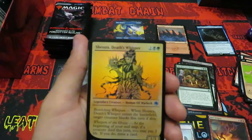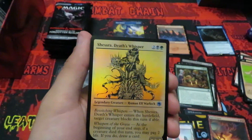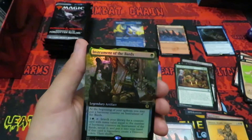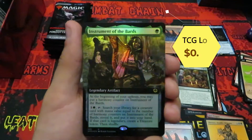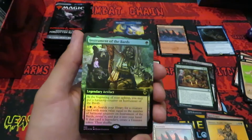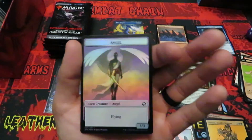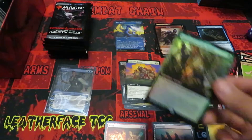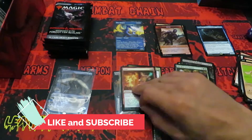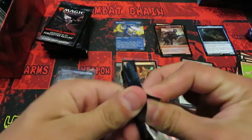Mordenkainen goes right there in the mythic slot. Picking these back up — we have the Shesra Death Whisperer uncommon, the Dungeon Manual showcase art, and Instrument of the Bards full art foil — that actually has some real potential to it. We also get a devil and a nice free three angel token on the back side. Full art foil gets a sleeve, throw it right there, and let's go back and keep cracking packs.